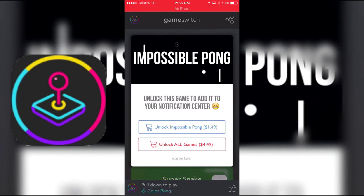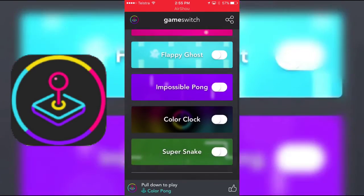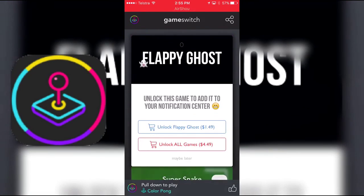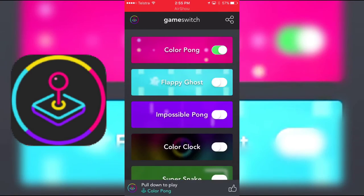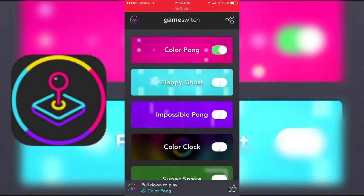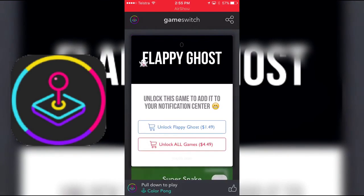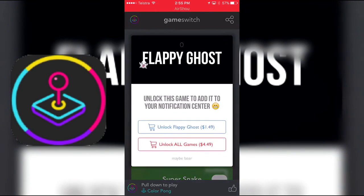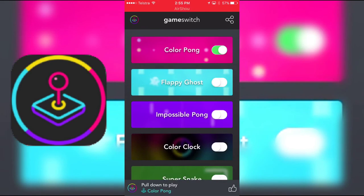So you've basically got Pong — that's pretty cool. If you want to pay for those you can, but it does come with Color Pong and Flappy Ghost. Wait — you've got to be joking, you've got to pay for it now? Whoa, that really does suck. I just got screwed over. We basically only have Color Pong now. I shouldn't have updated it.